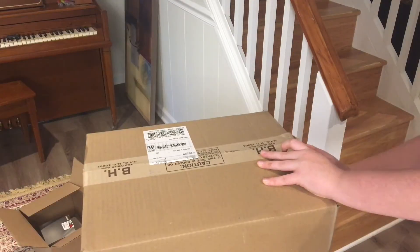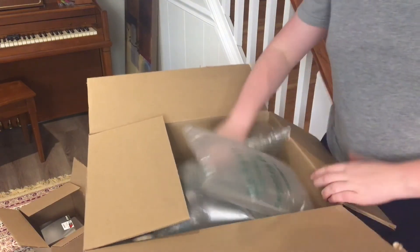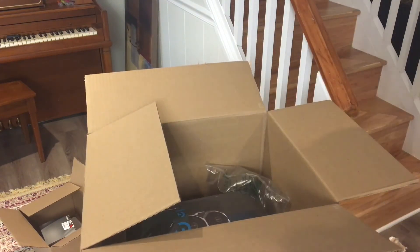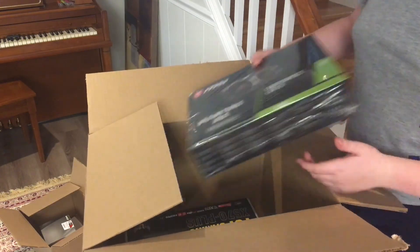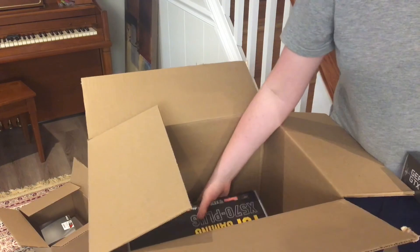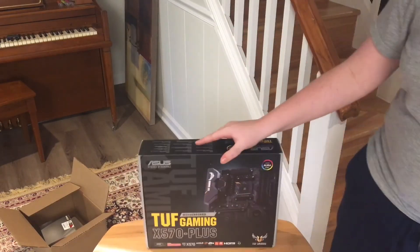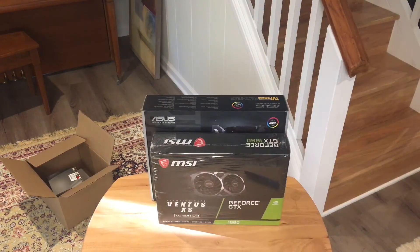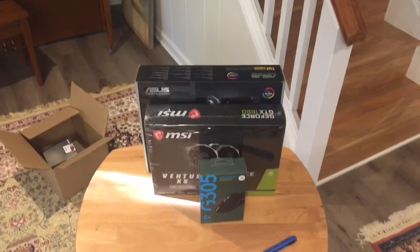It's from B&H. Oh no, it is not the tower. This is our graphics card, our mouse, and our motherboard. So first we have our motherboard, second we have the GeForce GTX 1660 Super, and then we have our wireless mouse. It'll all work really well with Microsoft Flight Simulator.